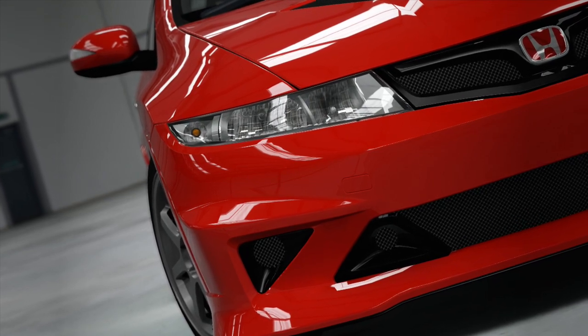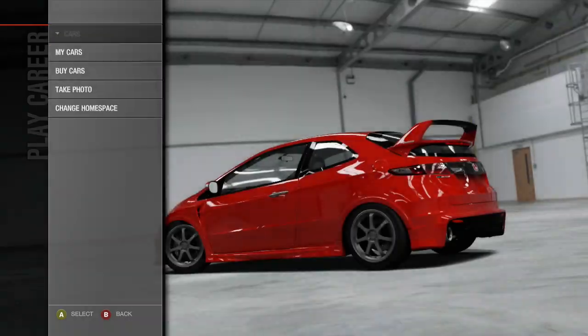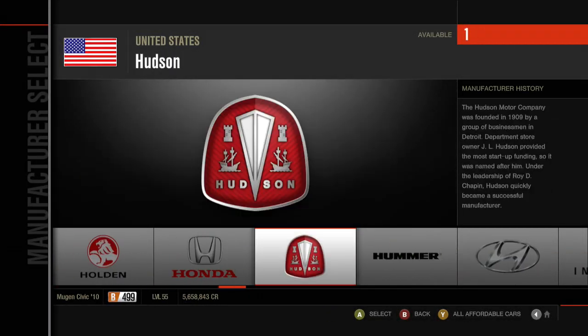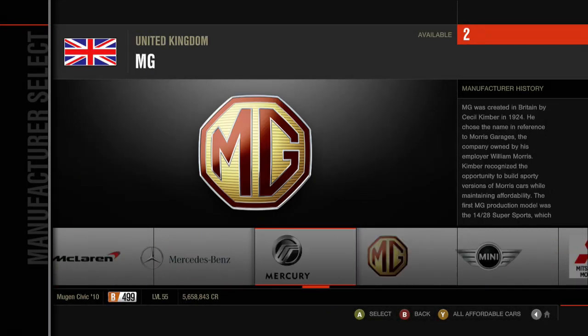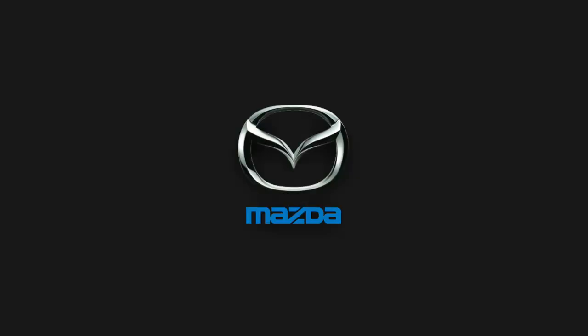Hello there and welcome back to some more Forza Motorsport 4. Today we're continuing with the Let's Play — this is episode 75. In today's episode we're going to take a look at the RX-7 Corp, and for that we need an RX-7. The RX-7 we are using today is going to be the 1985 Mazda RX-7 GSL-SE.